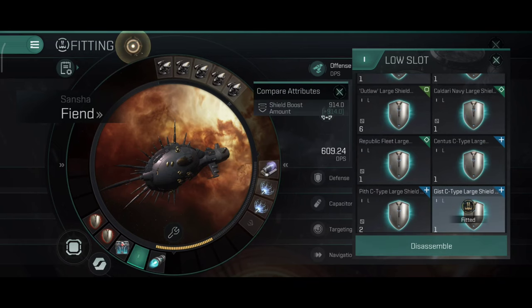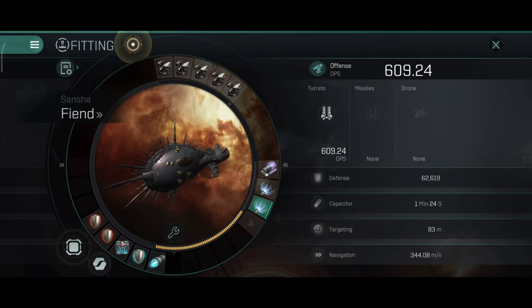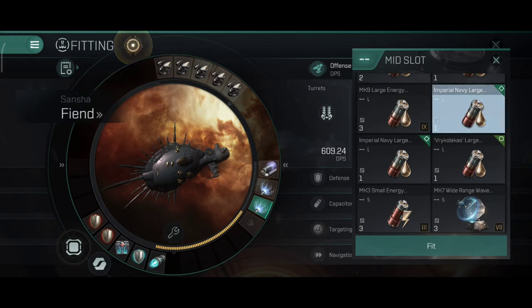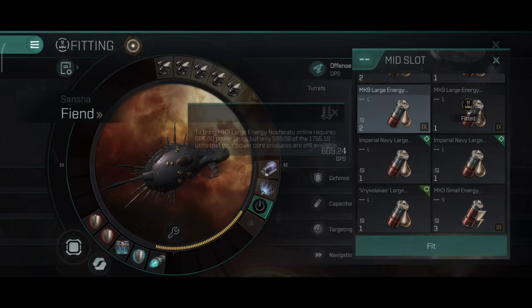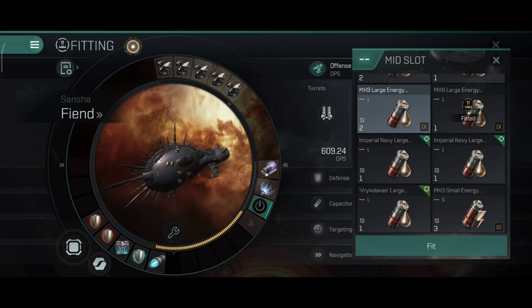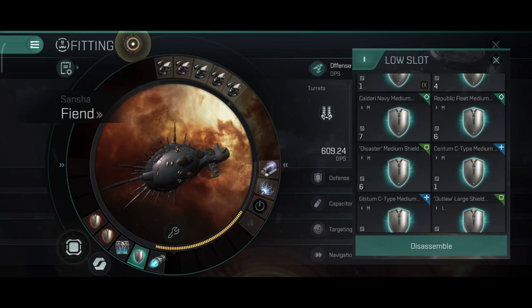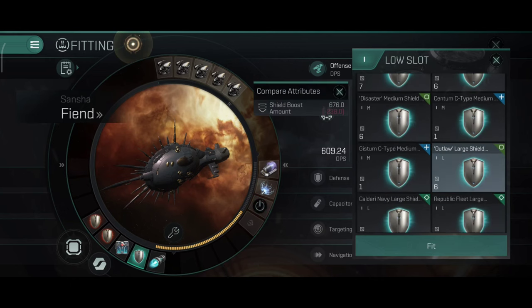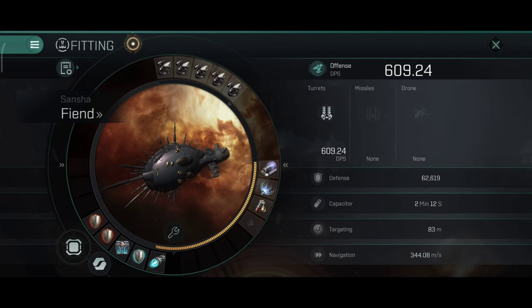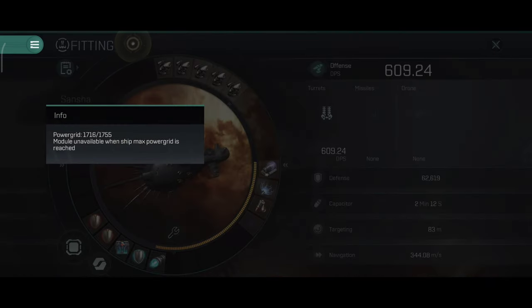With the defense mode and damage control, it's about 1.5 million hit points — a ridiculously tanky little cruiser. You can also do an active tank. I actually like the active tank on this ship as well: you can slap a large Nosferatu and a large booster. The power grid isn't displayed properly right now due to bugs, and the modules don't fit currently, but before I started recording this, it did work.